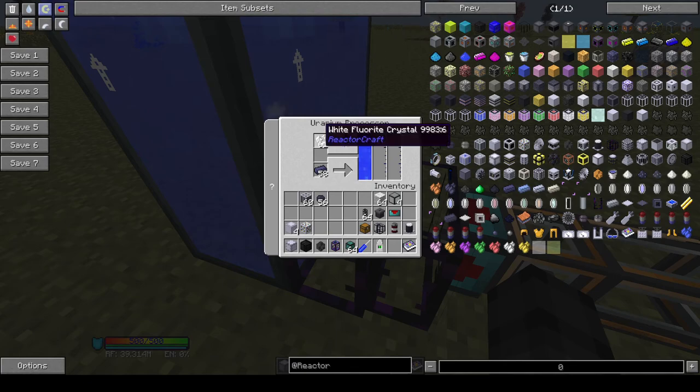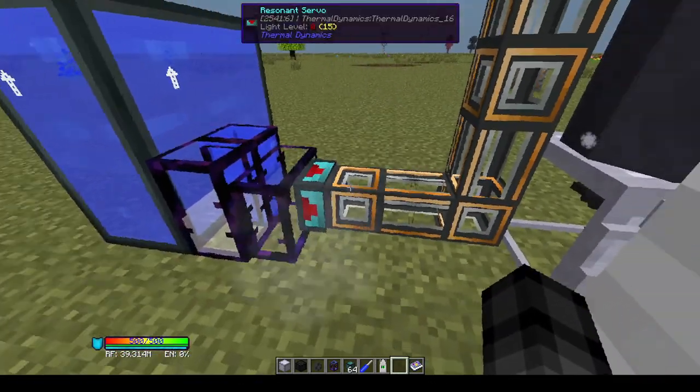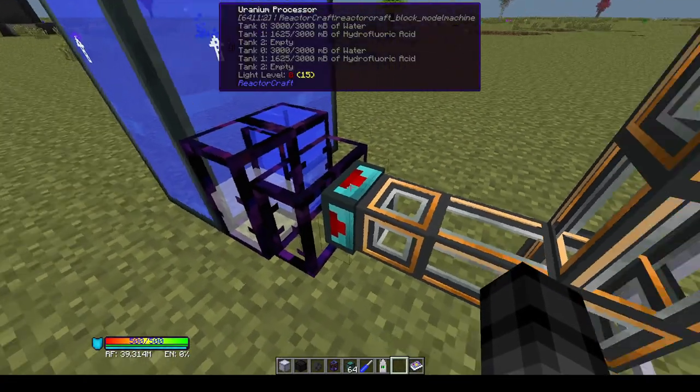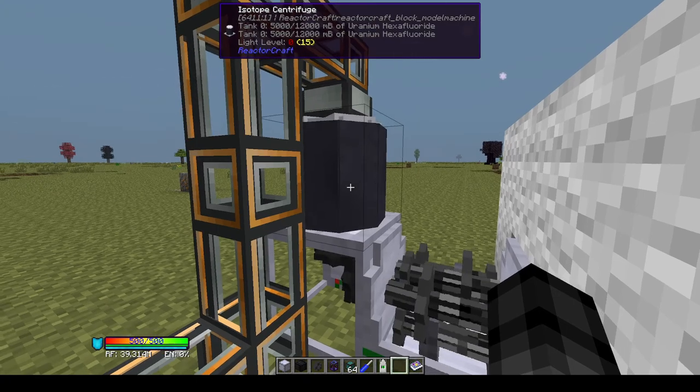You put fluorite in the top slot. ReactorCraft adds a number of different colors of fluorite and any of them will work, although they cannot stack with each other. The fluorite will begin dissolving with the water to make hydrofluoric acid, and then once the hydrofluoric acid appears, the uranium starts processing and makes uranium hexafluoride, which immediately gets pumped out of the uranium processor and into the isotope centrifuge.